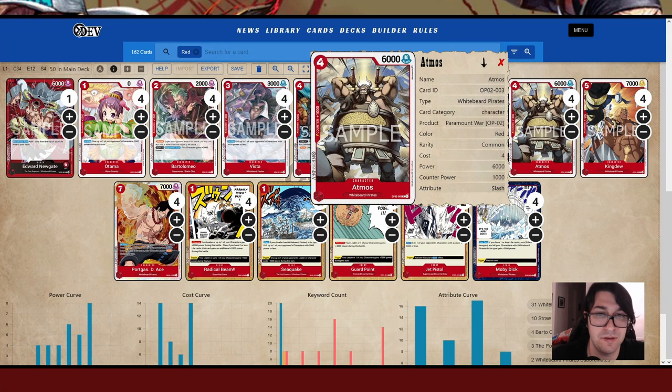Next up we have Atmos, one of the key cards in the deck. Early on you want to make sure you're playing a body as soon as possible — usually on turn two you want to try to get Atmos down if you have it. Just having a vanilla for 6k is really strong in this deck, and at end game it becomes an 8k when you have Moby Dick online. It is susceptible to a lot of removal because it's only a 4-drop and 6k, so it's in Jet Pistol range. You have to be careful about that.